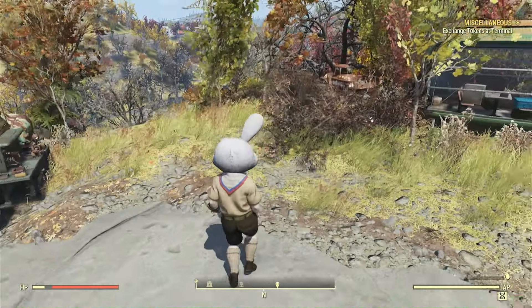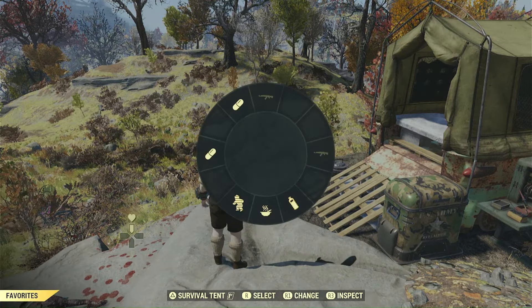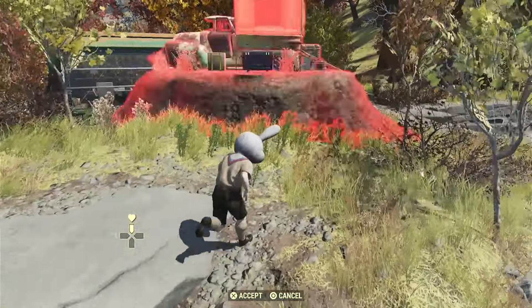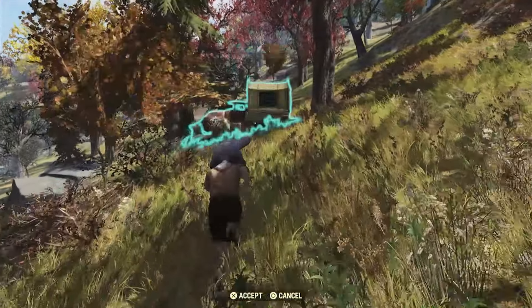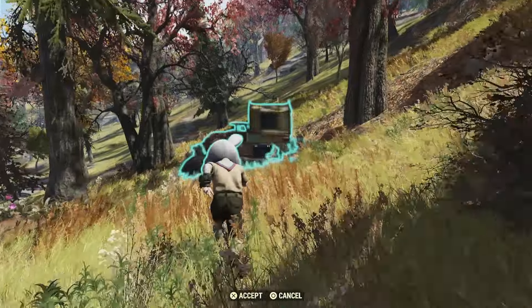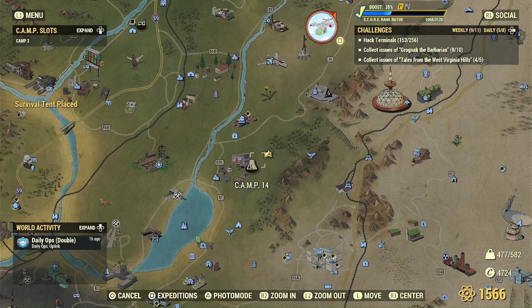So I'm going to be building right up against it as close as I can, and I'm going to be putting this tent in it. To get the tent inside it, first you're going to need to clear the area. I'm going to take it and run over here, get far away, and place it over here. Now I'm going to get a friend.